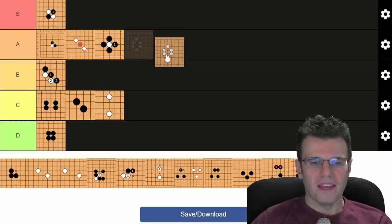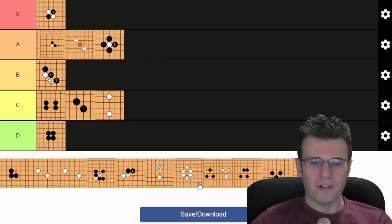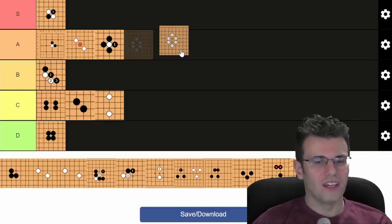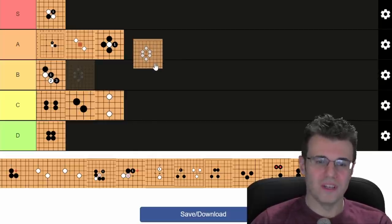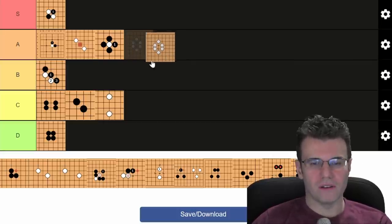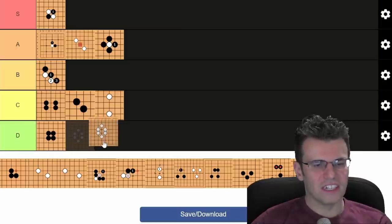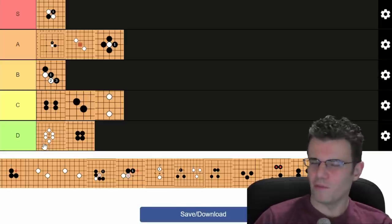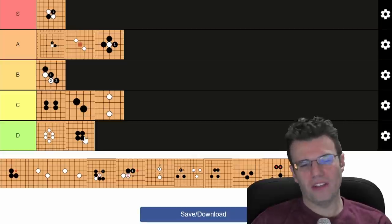Tortoise shape is strong — let's state that — but strong doesn't make it good. Tortoise shapes are often over-concentrated: you captured two stones but played six. It's sort of like a bad panuki — you play six stones to capture two, whereas panuki without a capture is four stones with no capture. We usually encounter tortoise shapes at the edge of the board where they're least impactful. Most of the time when my opponent makes a tortoise shape, I'm happy because I've over-concentrated them. Top of D tier.